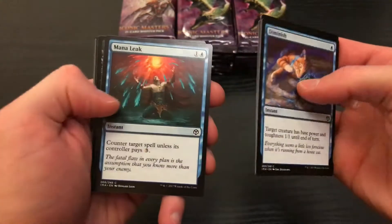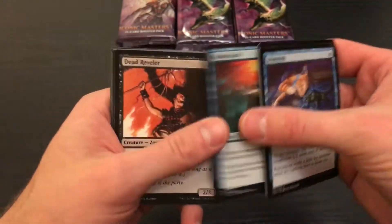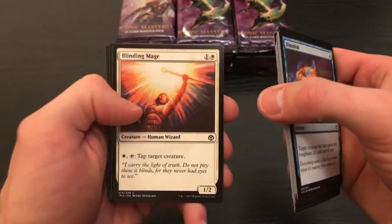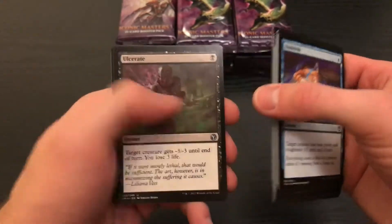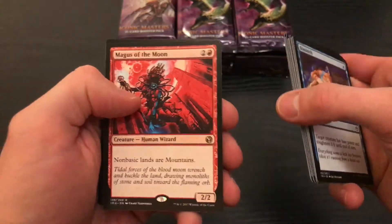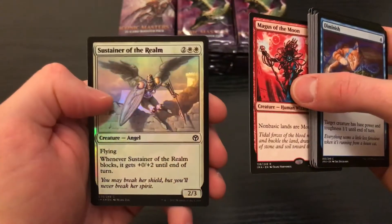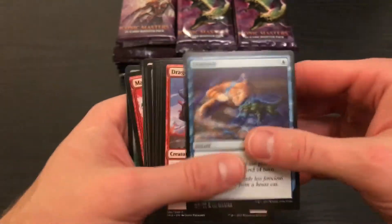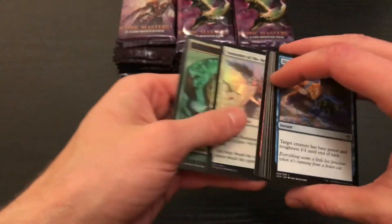I'm going to try to admire some of this artwork here. I think that's a cool card. And the foils — I'm always a big fan of the foils, as some of you may know if you've watched more than one of these videos. Magus of the Moon — isn't this a good pull? I think that's a good pull. Sustainer of the Realm. And a Beast token. Not bad. How should we divide it up?